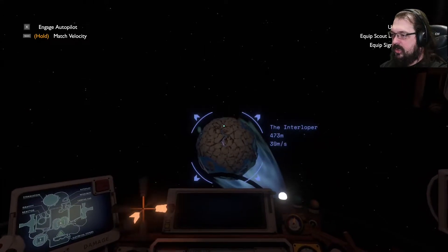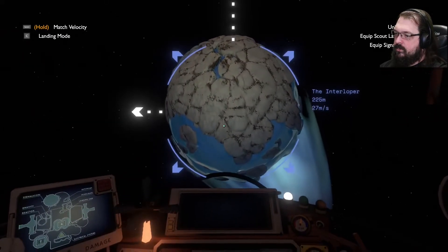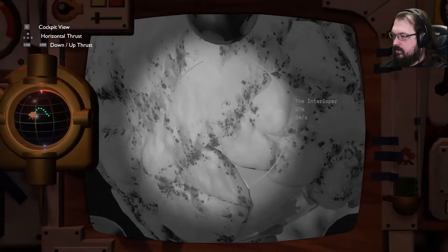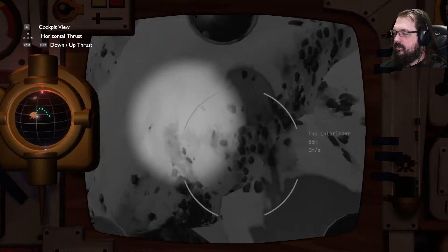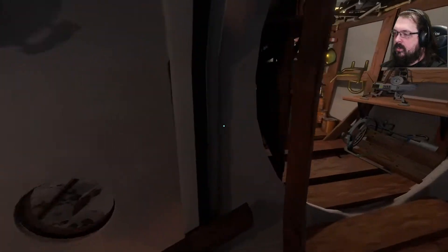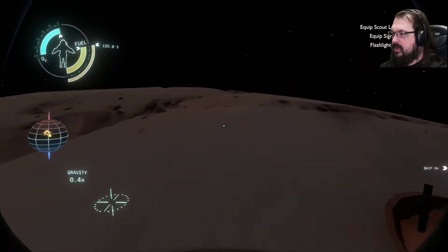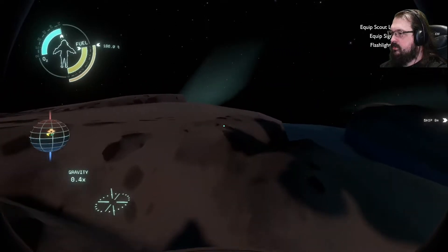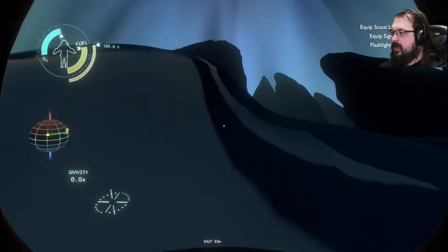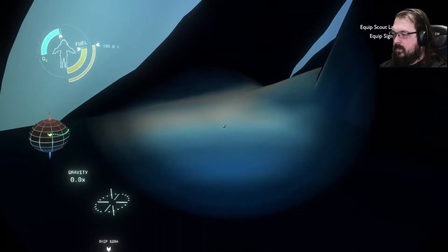I would like to land on the Interloper, please. That was a little dicey, but we made it. I don't know if there's gonna be anything to see here, but with a cool name like the Interloper, there ought to be something to do. We got ice. We got crags. It's apparently very slippery.